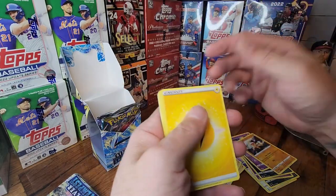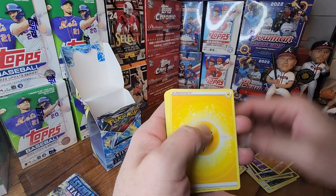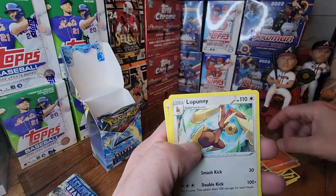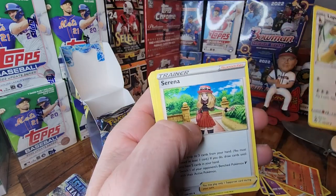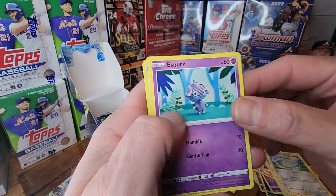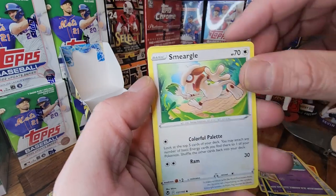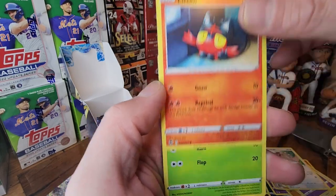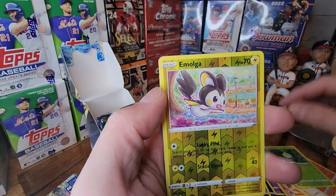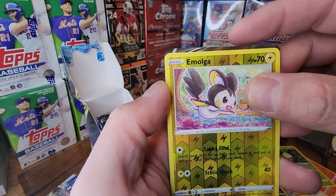Electricity — whoops, electricity. Brakeson, Lopunny, Serena, Togademaru, Espurr, Smeargle, Linton, Petal — I can't remember that one — Petal, Emolga. Reverse hollow.